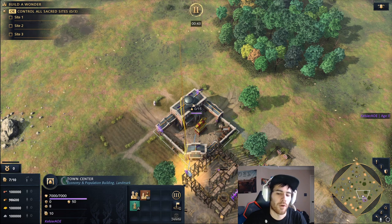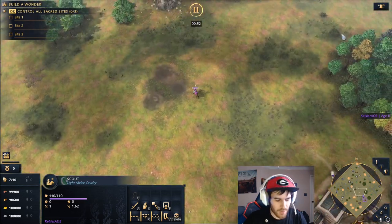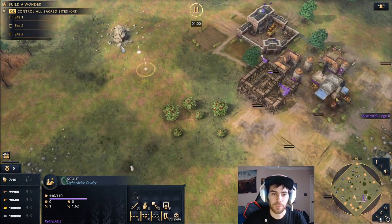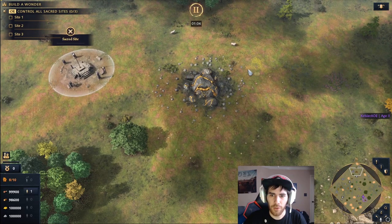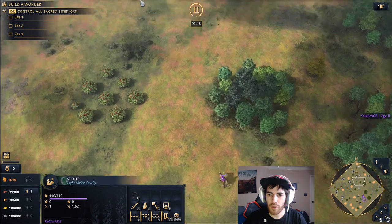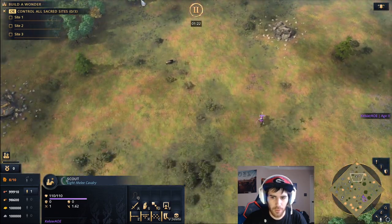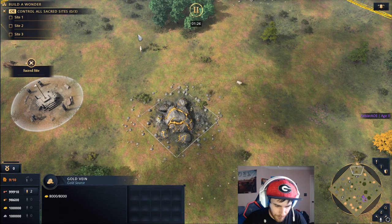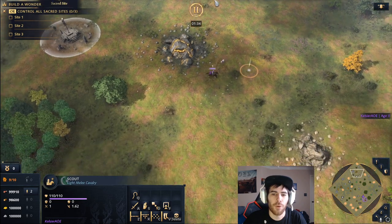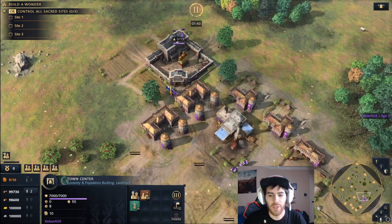When you attack-move your units, they move toward that area and attack anything in their way. Let's say the enemy base is right here and they're mining gold — you will prioritize enemy units. If there are villagers mining gold and you attack-move to that location, your unit will arrive and prioritize attacking units. You'll have to stop it from running into a town center and dying if the villagers get pulled back.